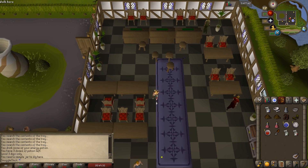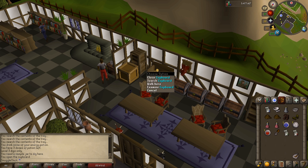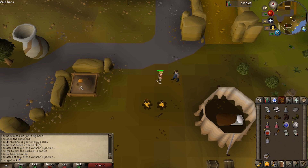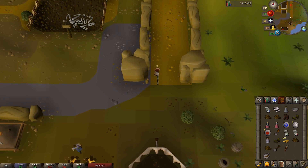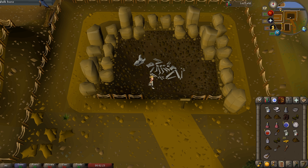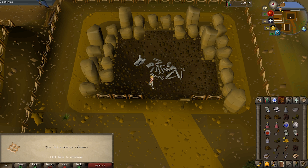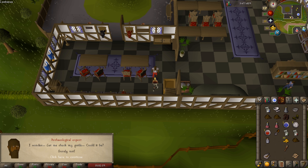Next, go over to the cupboard area, open it, and search it to get a specimen jar. Head back up to the dig site — if you didn't get a specimen brush when pickpocketing earlier, steal from the dig site worker until you get one. Run north to the dig site, go on in, and start using your trowel on the soil. We're looking for an ancient talisman, which may take a few tries. You'll get a bunch of junk but can just drop it. When you find the talisman you'll get a message in the chat box. Head back to the exam center and talk to the archaeological expert — he'll identify it as being from a god named Zaros, and give you a letter allowing you to go down into the dig shafts.